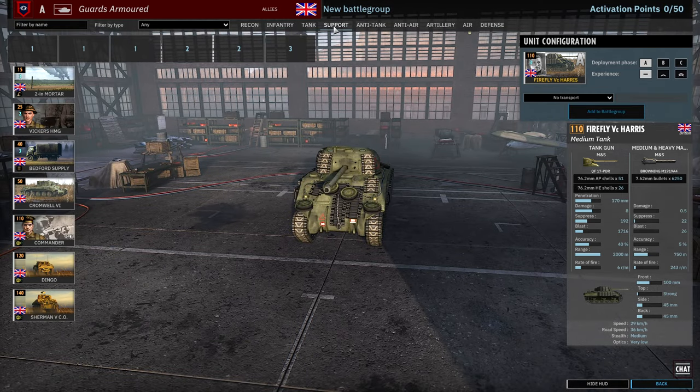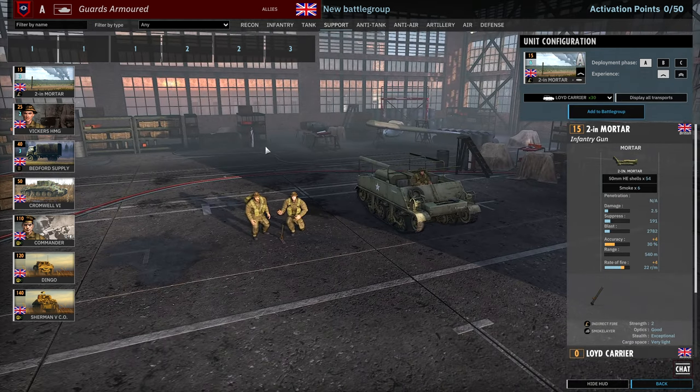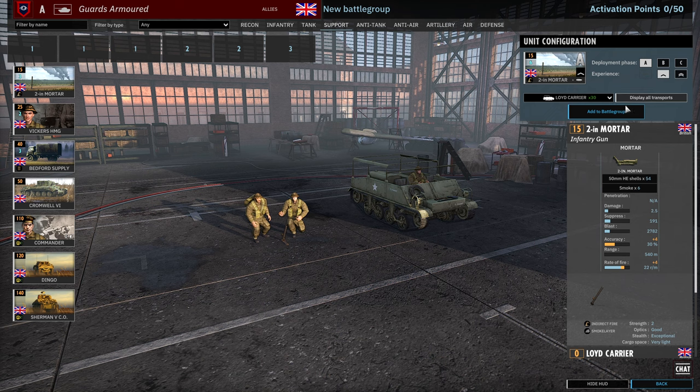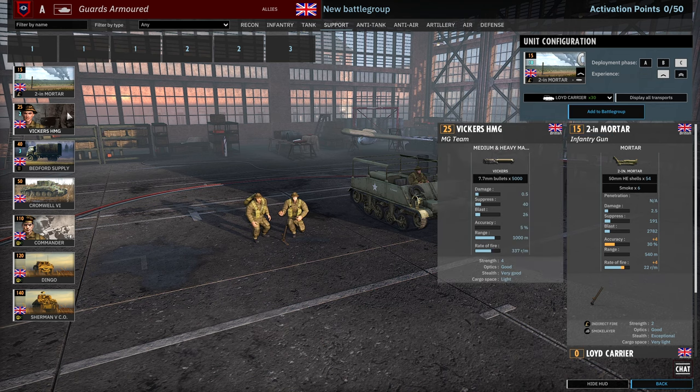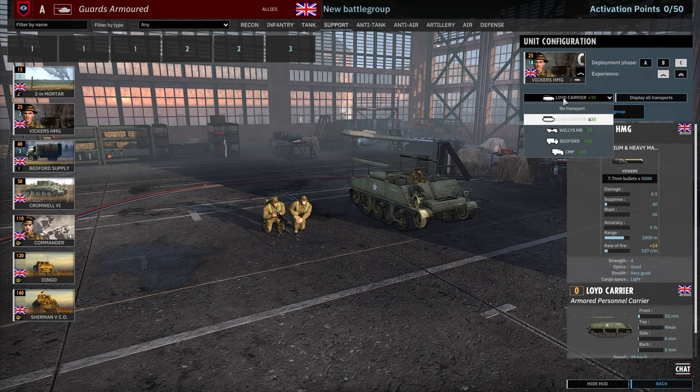Moving on to the support tab, which is pretty thin in this division. Just 2-inch mortars — the classic 50mm mortar with only 540 metre range, brought in with the Lloyd Carrier or the Willys, 6, 12 and 18 availability. Then we have the Vickers, also 6, 12 and 18 availability, with no crazy transports. Three cards of Bedford supply trucks available in A, B or C.